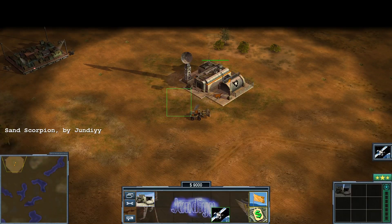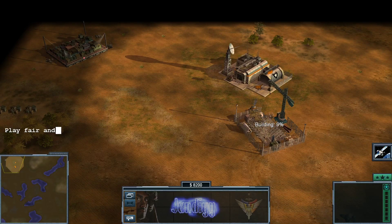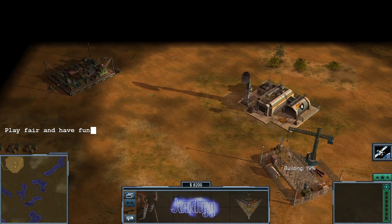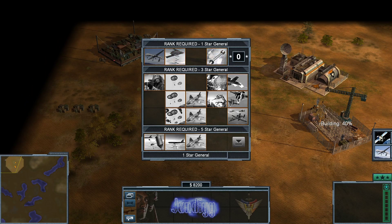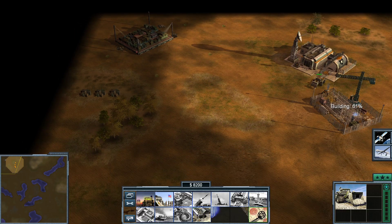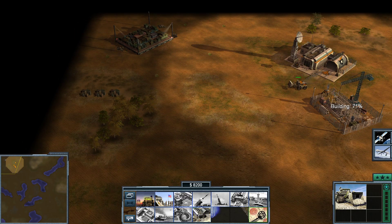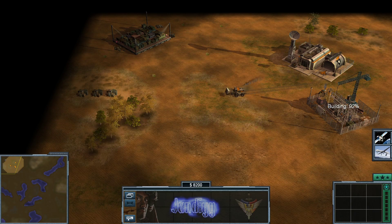Hello and welcome Generals, welcome back to another Zero Hour training video. In today's video we will be looking at how to correctly place down USA supply centers on Sand Scorpion. This also works for other maps such as Blizzard Badlands and Tournament in the Canyon, and any map which has two supplies together.